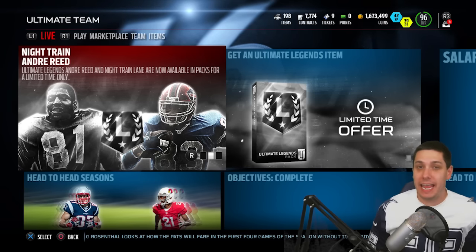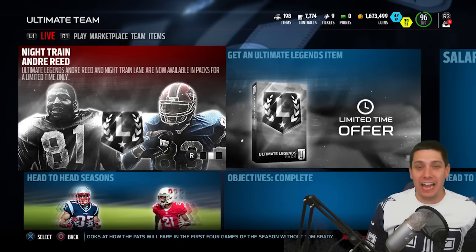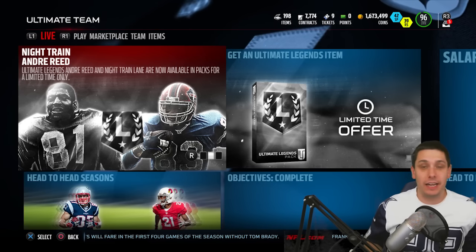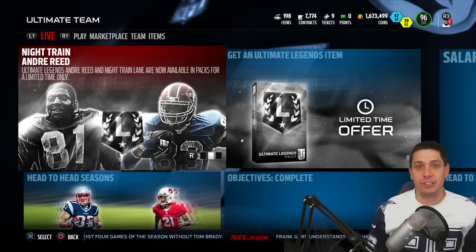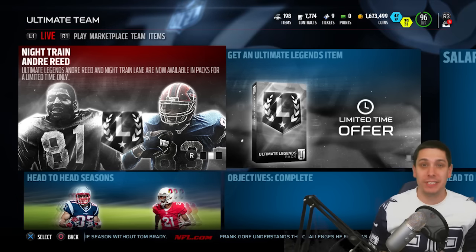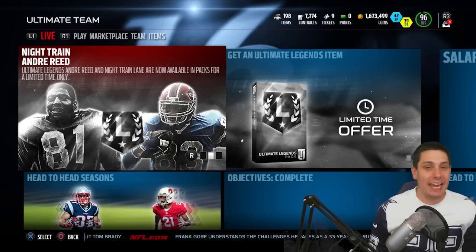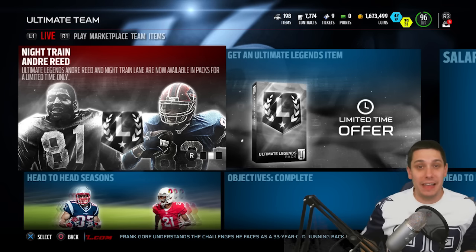There are two Boss Legend cards in the game today: Night Train Lane and Andre Reid. Both of these guys are among the very best players at their positions this year. Night Train Lane is obviously the big one — he's the card everybody's going to be after. He's got amazing coverage attributes and amazing hit attributes, so he can make big plays against the run, force fumbles, things like that. It's basically like having a beastly third safety on the field but playing corner.